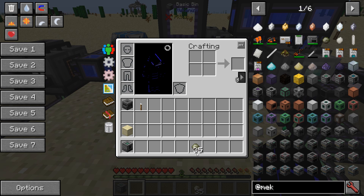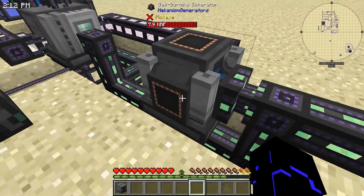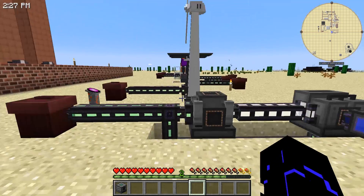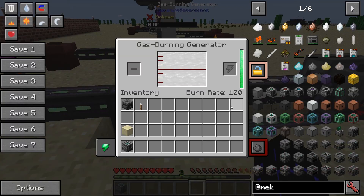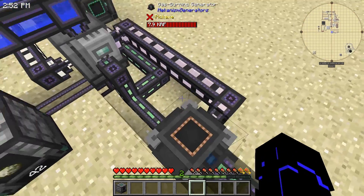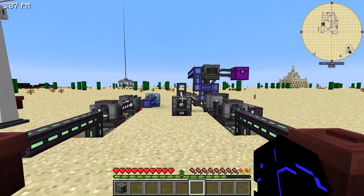You can use this substrate later to make plastic. So you get the benefit of an extra material. Now we're piping the ethylene into the gas burning generator instead of the hydrogen. This actually produces a little bit less RF per tick — 7,890 RF as opposed to 8,000 for hydrogen — but it burns a lot longer. The burn rate for ethylene is 28, whereas the hydrogen gas burning generator has a burn rate of 100. So ethylene is about three-quarters more efficient at fuel consumption if you switch to it, though you'll produce slightly less power — you won't hardly notice it. So it's your choice between these two.